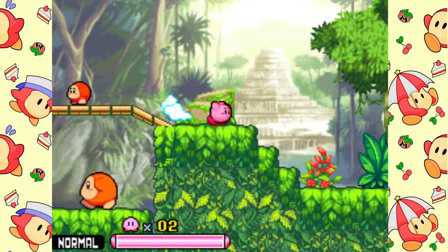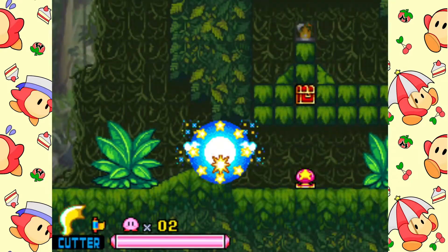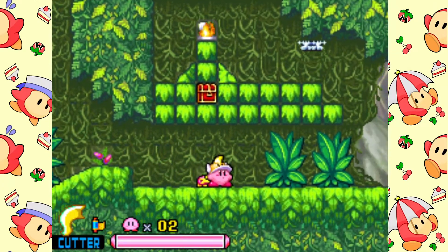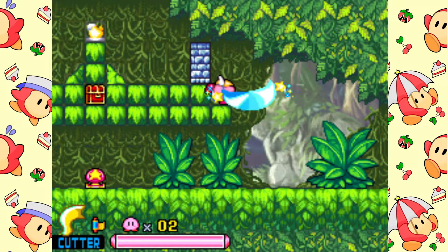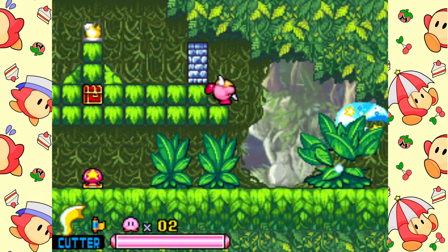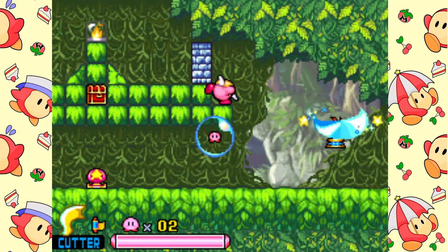And already some Waddle Dees — they really love the jungle for some reason. We'll be taking Sir Kibble. The goal would be to hit this little button down here to move the blocks, if I can get it to work. But you can see the gimmick: use the cutter to cut through the leaves.